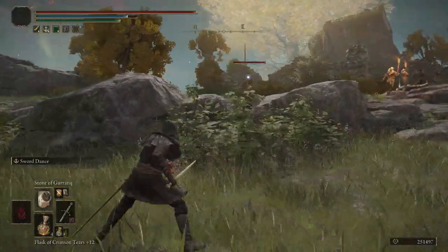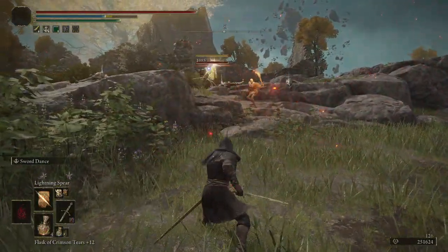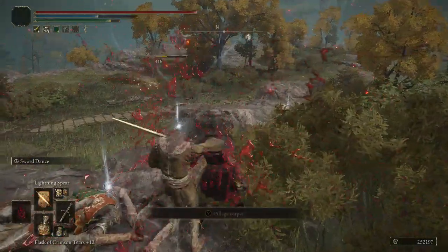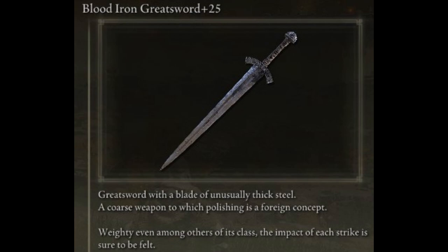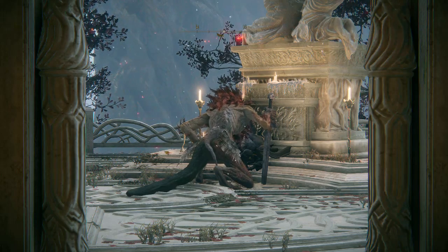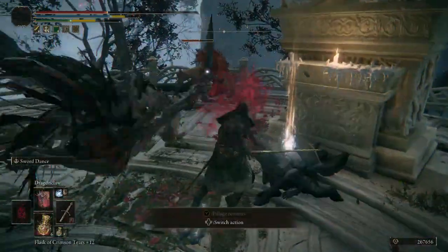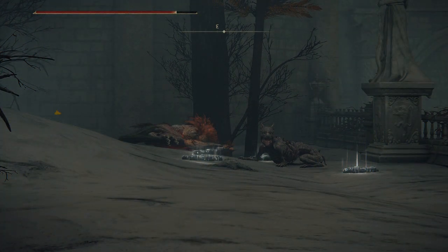These are various weapons and armor sets that people bring up as having very low drop rates or being hard to get. I didn't have that much trouble getting them, so I didn't put them on my main list, but they're worth mentioning. The first is the Iron Greatsword, used by the red-maned leonine Misbegotten type enemies. It can be farmed pretty easily at the Haligtree, but if you don't want to farm there, I recommend farming at Leyndell before you burn the Erdtree, as there are two of them down the street from the Avenue Balcony bonfire — one on that large stairwell with other Misbegotten and some perfumers, and the other on the lower level next to Elden Ring's famous friendly dog.